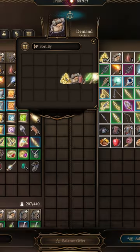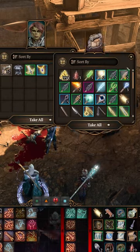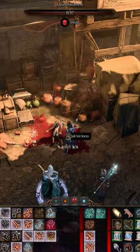All you need to do is put it all into a container. That way, when they die, their corpse will have that container with all their items in it, instead of the usual 3-4 items from their selection.